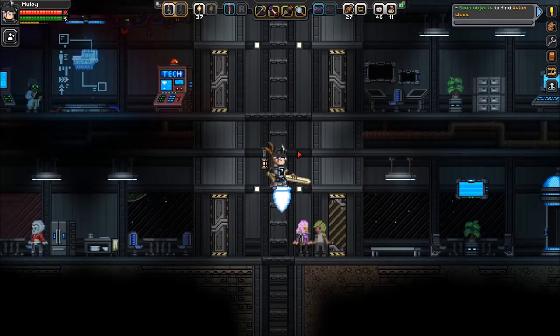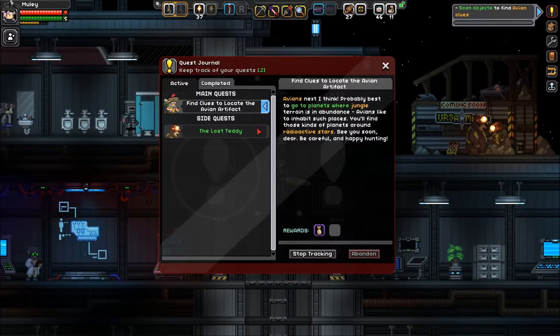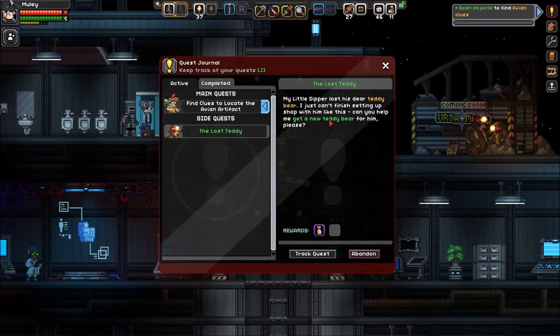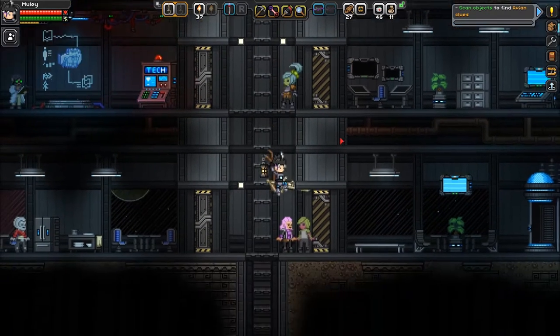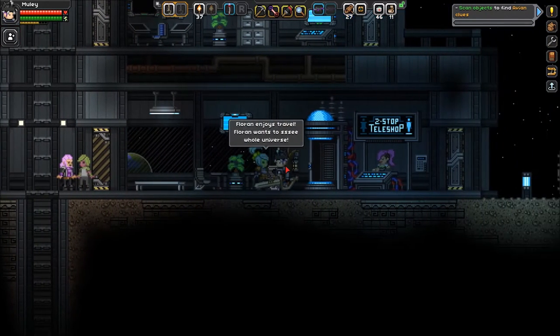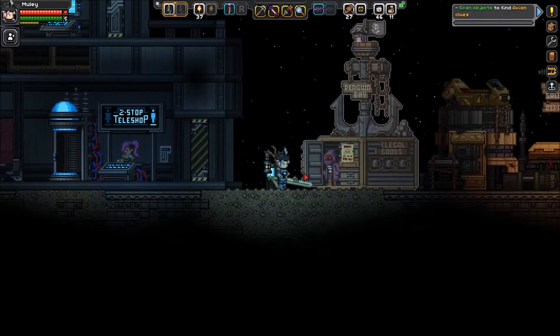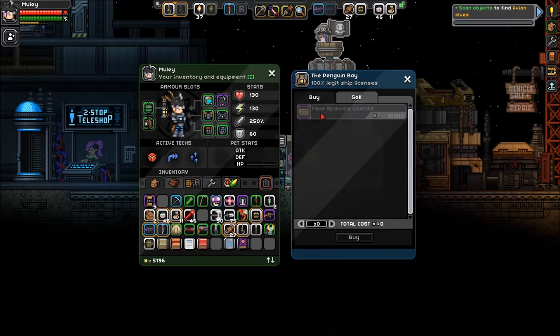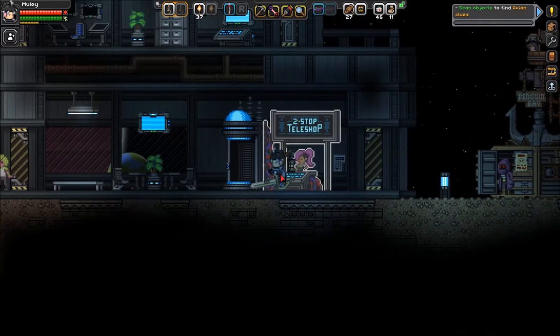I still have to build this teddy bear for this one quest — I've been kind of putting it off. Oh, are you in love with me? Florin enjoys travel, Florin wants to see the whole universe — come on, let's go. You want to sell me a fake license? I probably could have afforded it before. I was at like 8,000 pixels or something.